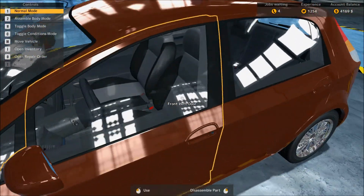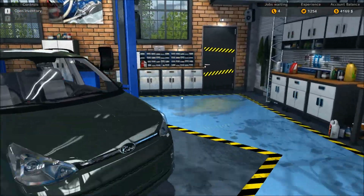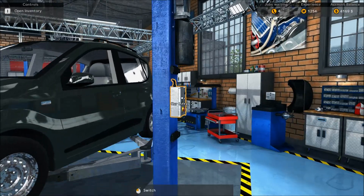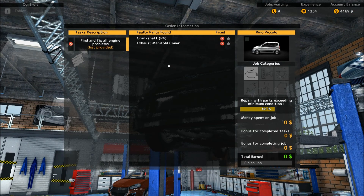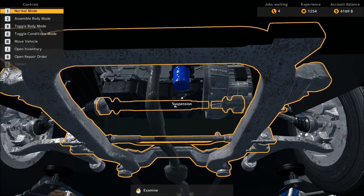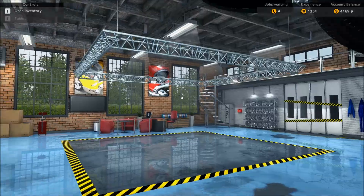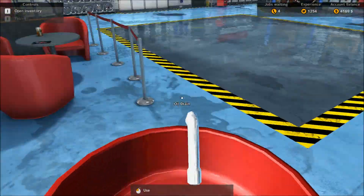Let's get this guy over — he's got the brake problem, so we'll throw him on the left lifter, and then we'll work on the guy on the right. The other car needs a crankshaft and an exhaust manifold cover. Simple enough, except for getting to the crankshaft — that might be a little bit difficult. We're going to need to drain the oil, remove the oil pan and the filter. I can see the exhaust manifold's totally screwed up right there.